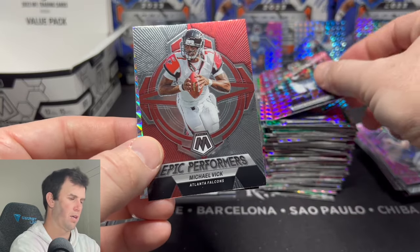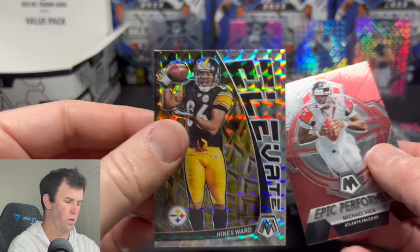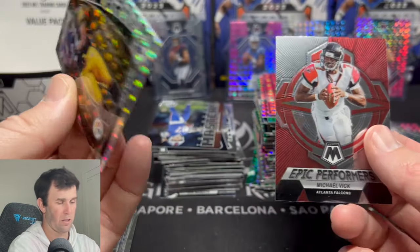There's a Michael Vick. And to finish it out, folks, we have a Hines Ward on the silver mosaic. Wow — we definitely got dominated there.